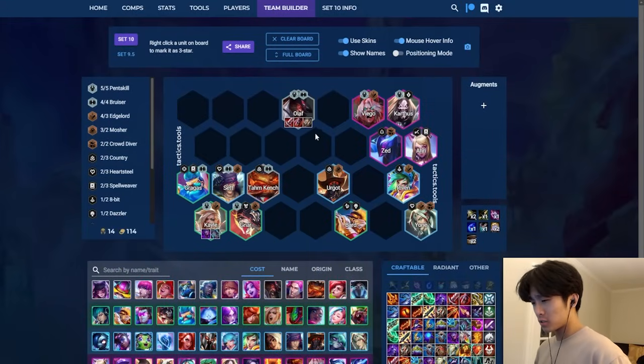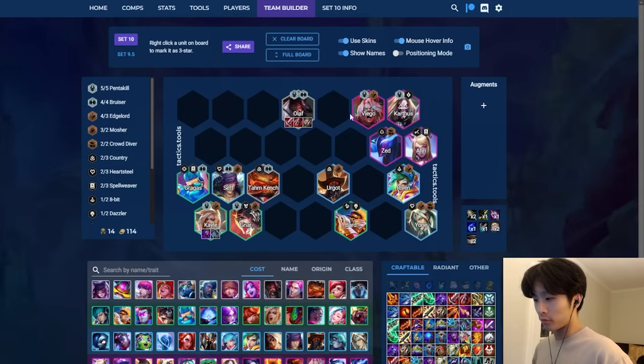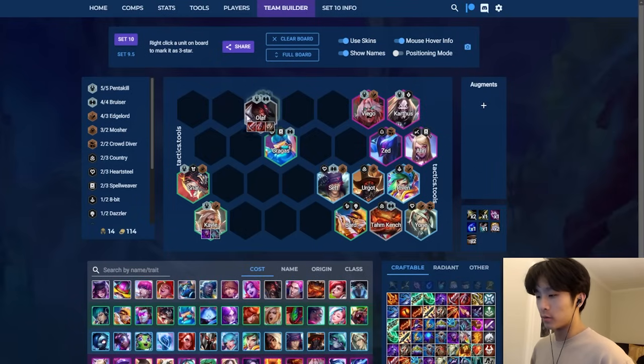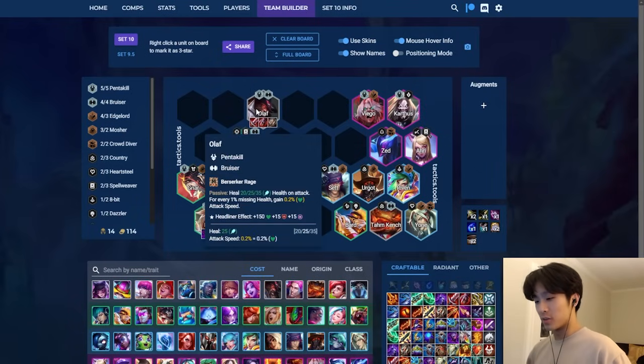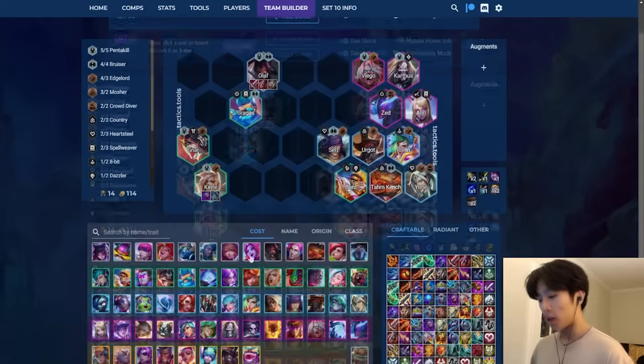The main thing with Olaf that I don't think many people see is the positioning. Depending on your items you can sometimes just solo frontline Olaf and have Kale in the back with Gragas walking up second. You just want him to take the most aggro because of the way he works - the lower he gets, the stronger he becomes. The only issue is there are two units you really need to watch out for on stage two.